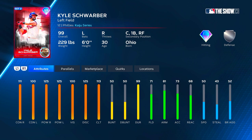His primary position is left field but he does have catcher secondary — love to see that — along with first base and right field secondary, so you can play him in quite a few positions. He's got 111 contact versus right, 100 versus left, 125 power versus both right off the bat, and 113 clutch right off the bat — that's awesome, higher than both his contact ratings. 71 fielding, 81 arm, 68 reactions.